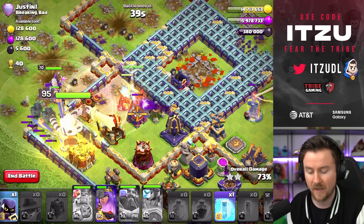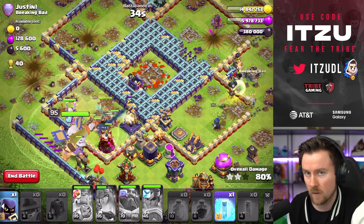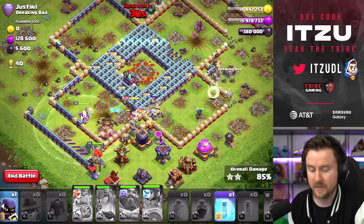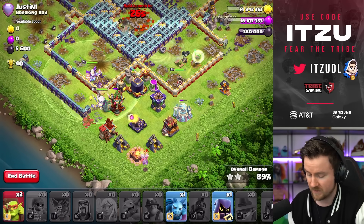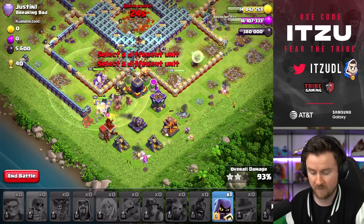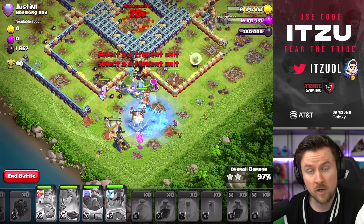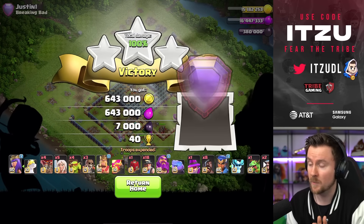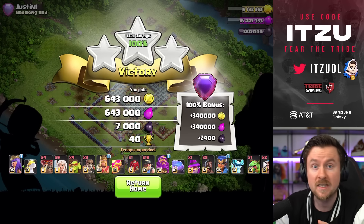One of your biggest nightmares is splash damage taking out your Fox, because the Fox is so beneficial to the Royal Champion. If you just have the Fox and the Royal Champion together, sometimes the Fox can go down really easily and quickly. But by spawning all the Hog Riders, the Fox gets protected — that's quite nice. First attack is done! Let's move on to the next attack and hopefully keep three-starring.